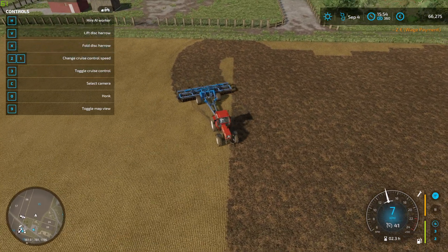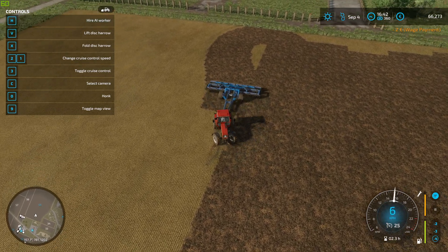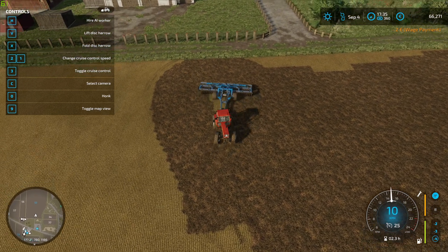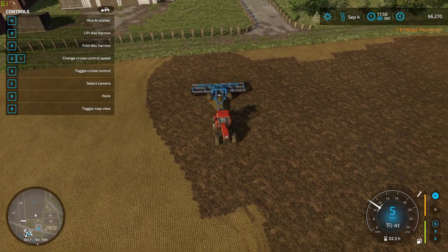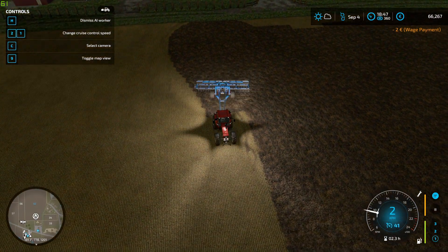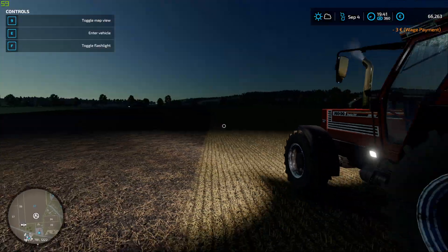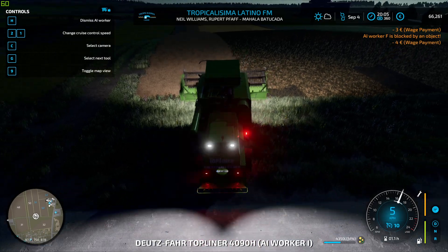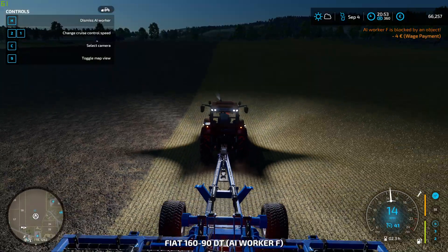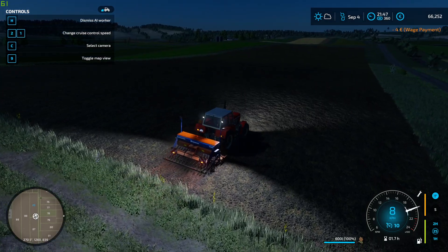Come on, go. We have to back up — there we go. Okay, perfect. Let's press the H button and the AI is going to continue this field. Okay, this guy is doing a good job. He's gonna get the field harvested. I guess I'm gonna put the AI on this one as well.